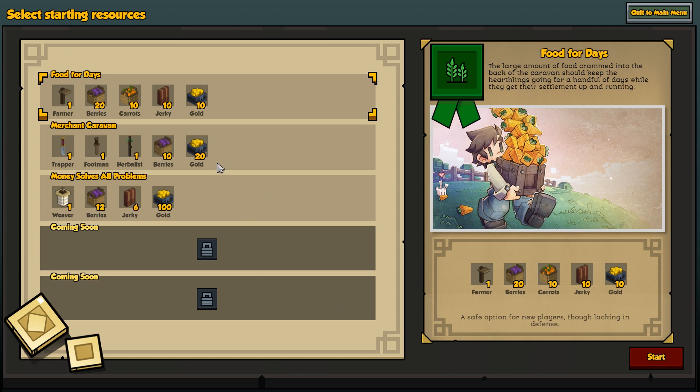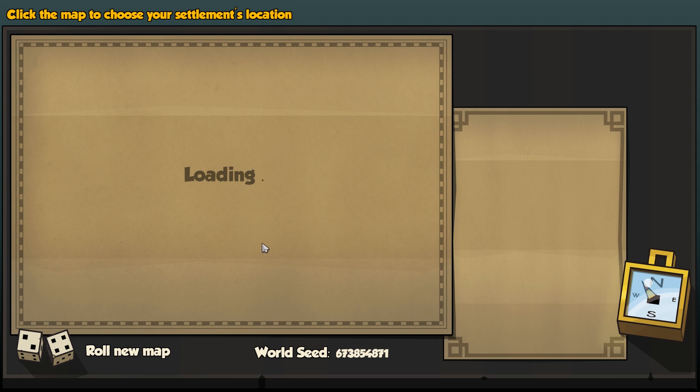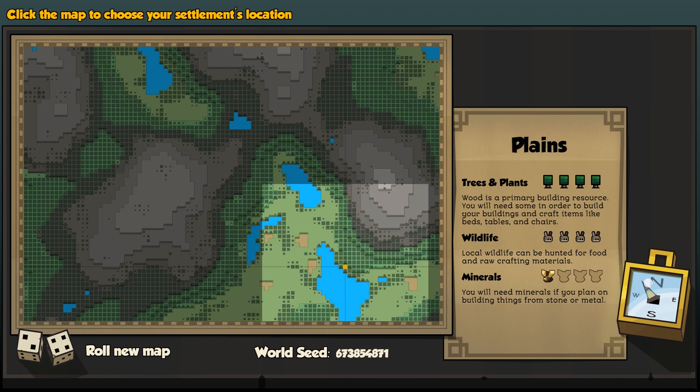I'll rename these guys when I'm in here later. I usually start with the Farmer's Start and I think that's probably the best. But you know what, screw it — let's try Merchant Caravan. Just number everyone. I don't think I could have found a better start for Underwater Town.